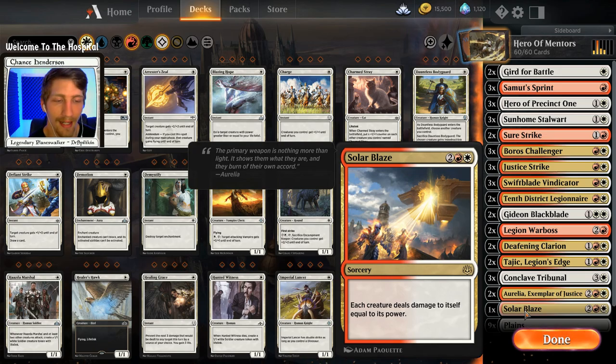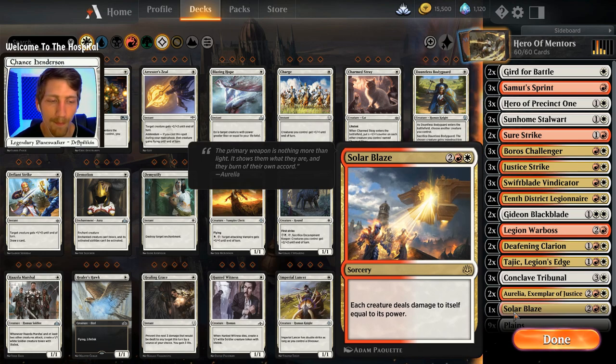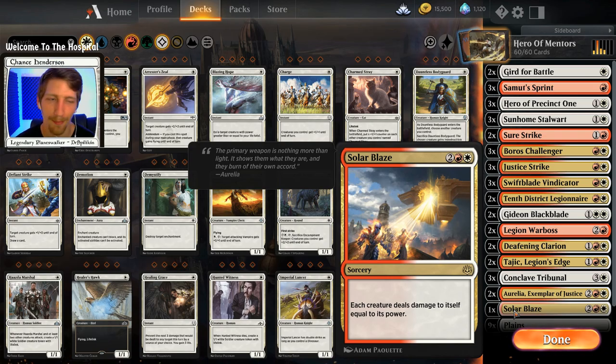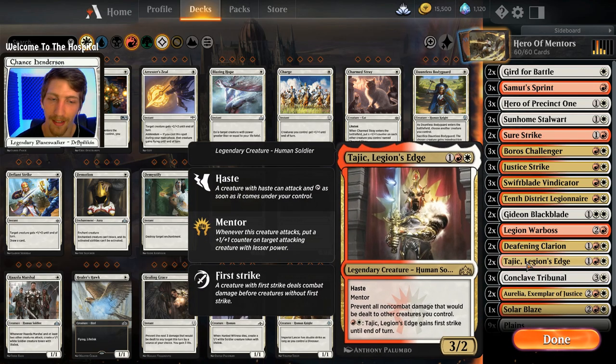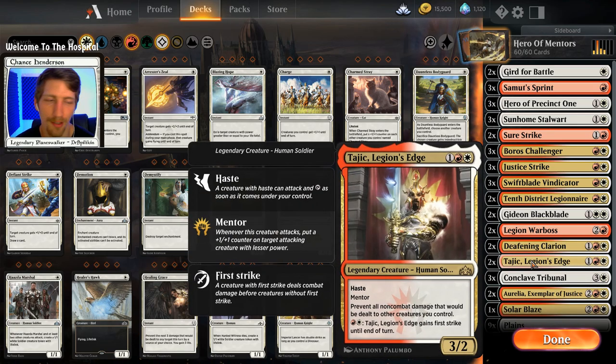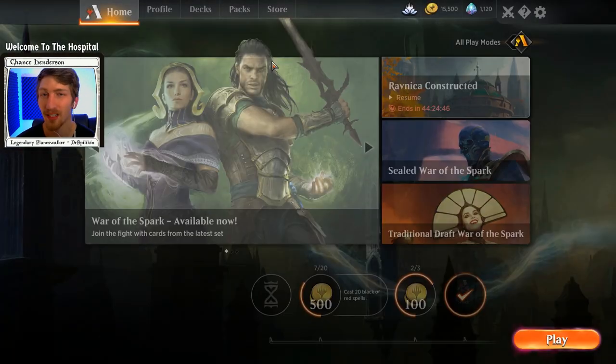One thing I want to add about Solar Blaze: if you have Tajic down, its value becomes infinitely better. Obviously Solar Blaze is going to wipe your side of the board as well for all your creatures that have equal or higher attack power than defense - which should be all of your creatures in this deck, minus Aurelia. But if you have Tajic, then they don't take any non-combat damage, which Solar Blaze is non-combat damage. So essentially it blocks out damage that you would deal to yourself - really nice there. And that's going to do it for the deck breakdowns.